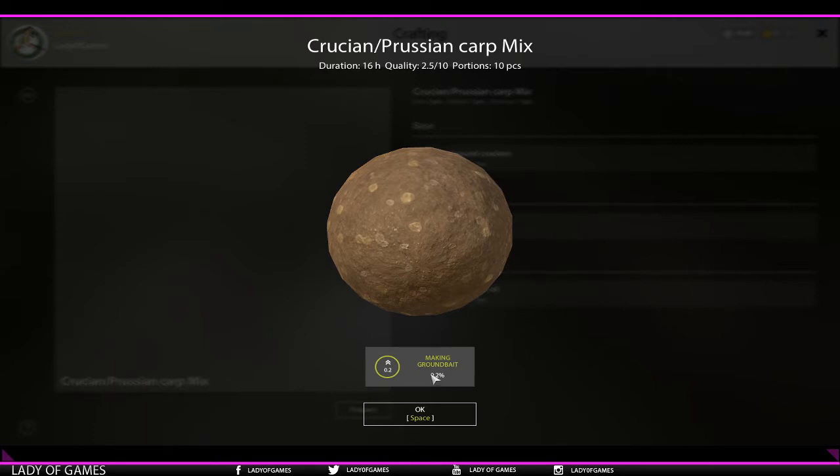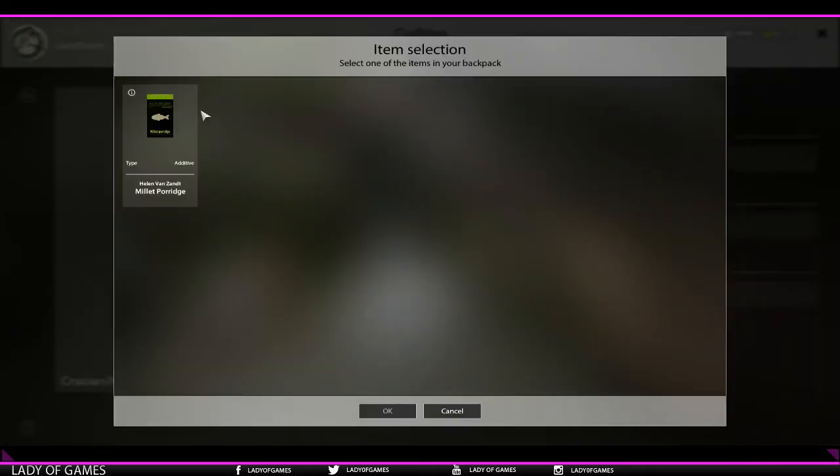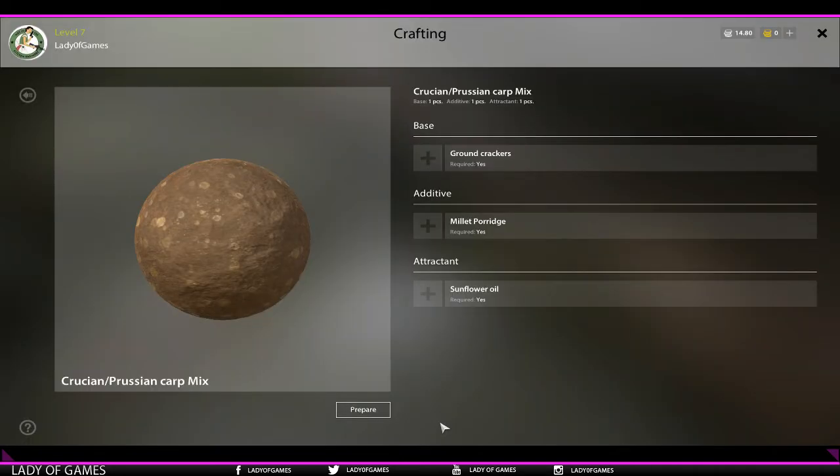The more we start making, the higher the skill increase, the better the quality will be, and sometimes the longer the duration will be. Also the portions will start adding up. But being on such a low percentage, it's going to take a while. So let's make some more. There we go — we succeeded with this one as well. You won't always succeed, so just take note of that. Sometimes you'll fail at it. This quality is actually less than the previous one — this one has a quality of two. The previous one was two and a half, but same duration and we made 10, which is awesome.